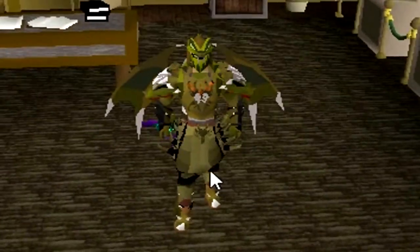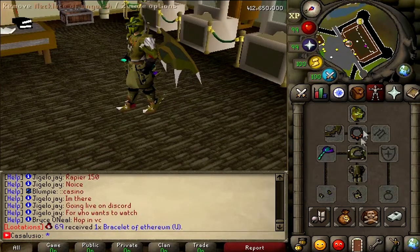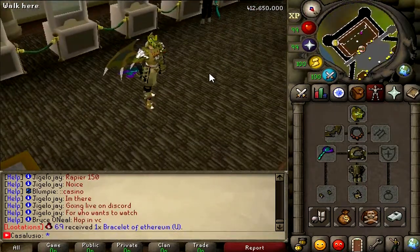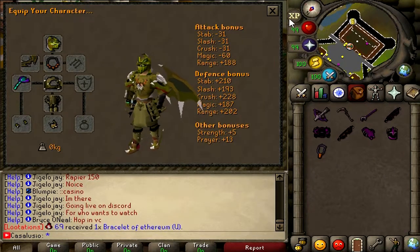And now enjoy this video. This server is really insane boys — like look at all these custom items. For example, look at this serpentine set. It looks amazing, like honestly bro, I've never seen it before. Also look at these serpentine wings — so nasty man. Really incredible set.